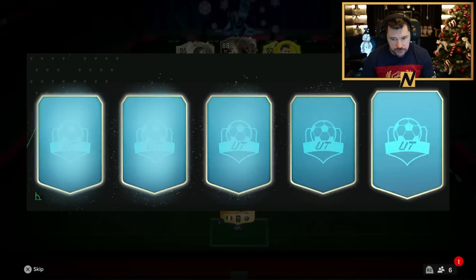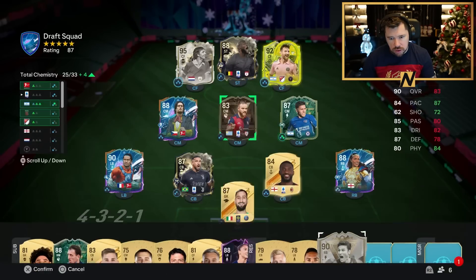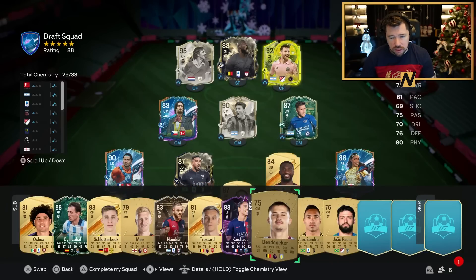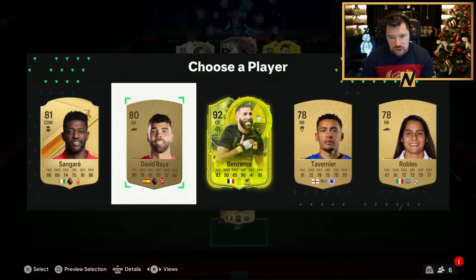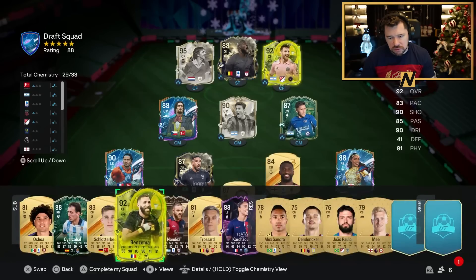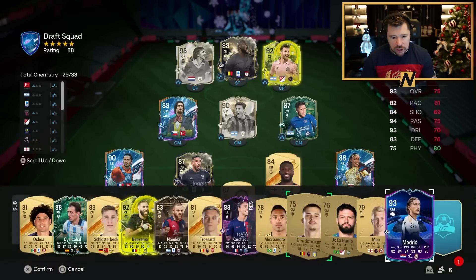Three more picks to go — Alex Scott is nice. We also get Popper at right back, but we lose two chemistry. We put Zanetti in center midfield over Nandez — Nandez was decent but definitely the weak link. We've got three heroes in the draft and I passed up on Kanu as well. We'll take 92 Benzema and 93 Luka Modric for the bench.